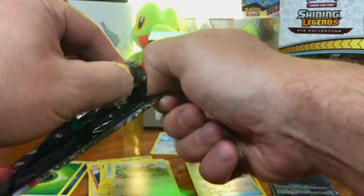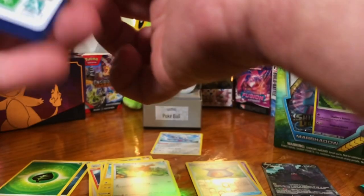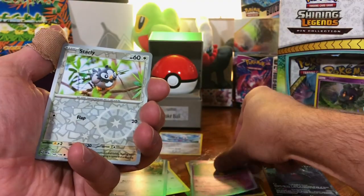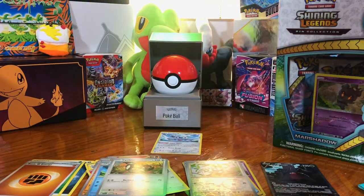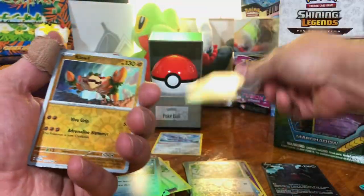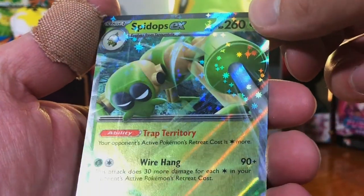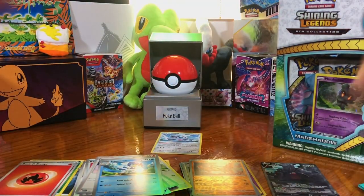All right, let's get into the Scarlet and Violet Base set. Luckily, the code cards don't mean anything in these new sets, so we're good there. We got Hypno, Starly, and Armarouge — nothing there. Then we got the Sharp Claw, and Spidops EX. It's not amazing but we got an EX — we got a hit. I'll take it.